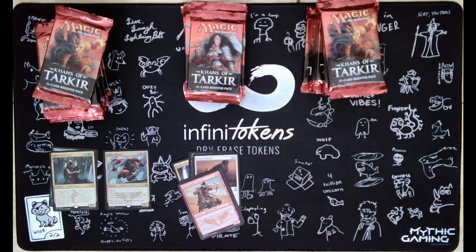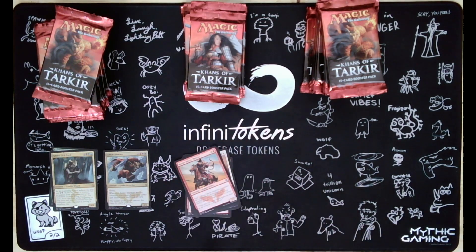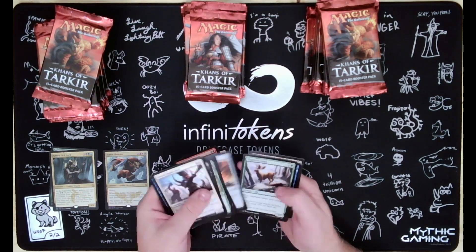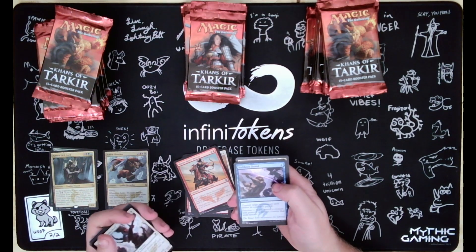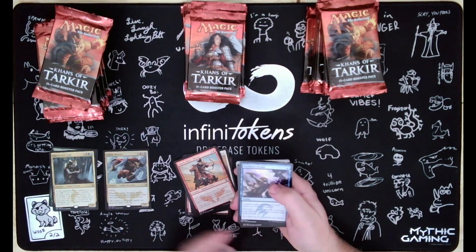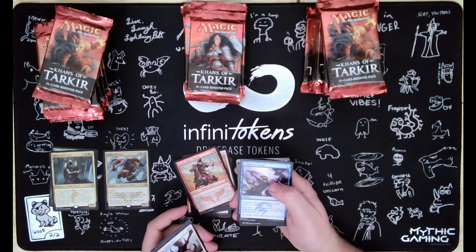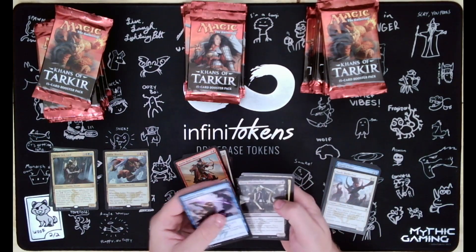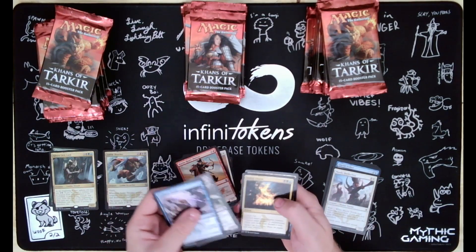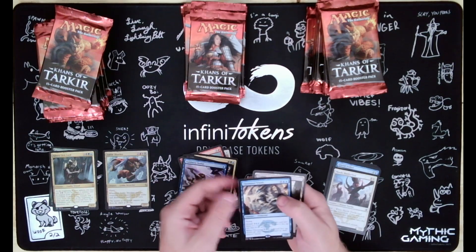I don't know what's super playable or really sought after beside the fetches in the set. The blue rare shapeshifter - Clever Impersonator - I know that's pretty good. There's Stubborn Denial, Kheru Bloodsucker, a Sultai Charm, and Thousandwind - that's pretty good too.